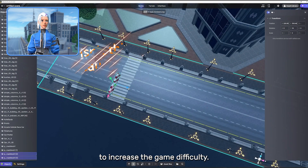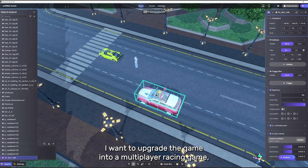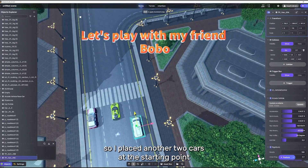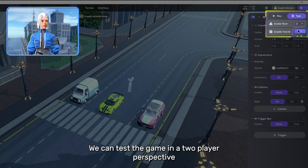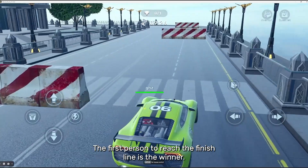Then I added some obstacles in the middle of the road to increase the game difficulty. To upgrade the game into a multiplayer racing game, I placed another two cars at the starting point. During testing, by setting the avatar number to two, we can test the game in a two-player perspective.